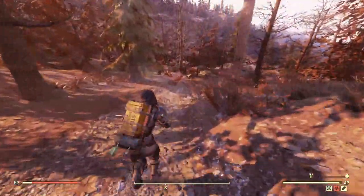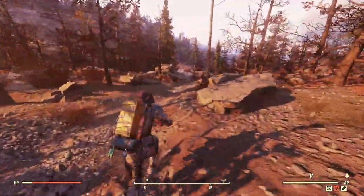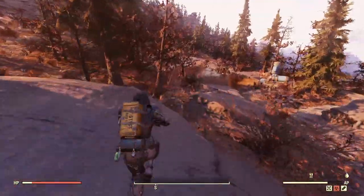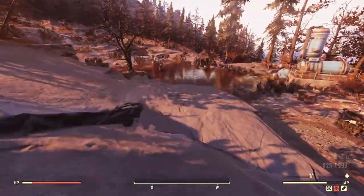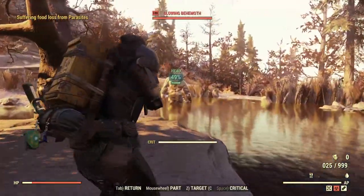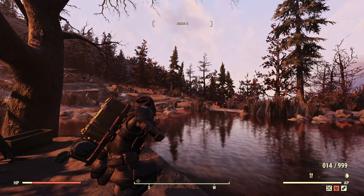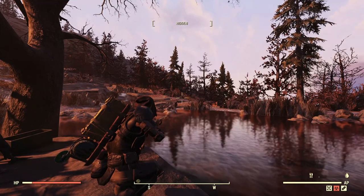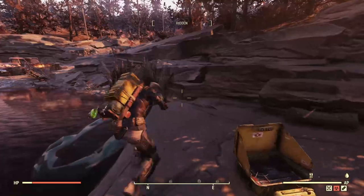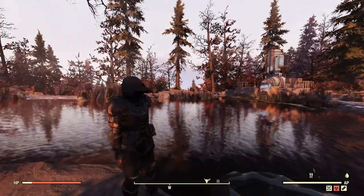Even without Deep Pocketed on everything, this build sits at over 400 carry weight, so that's not a concern — you can increase it further with Deep Pocketed on all pieces. Combat armor also has skins available in the Atomic Shop, whereas Secret Service literally has nothing but its regular unfinished paint job. Heavy combat also looks pretty decent on its own without any apparel, outfits, or skins.